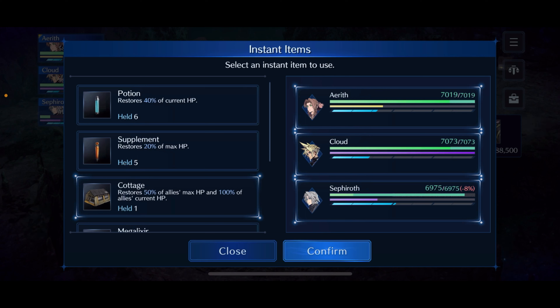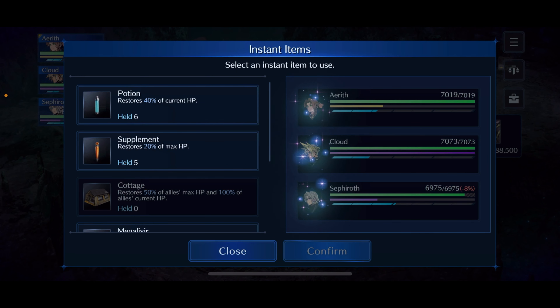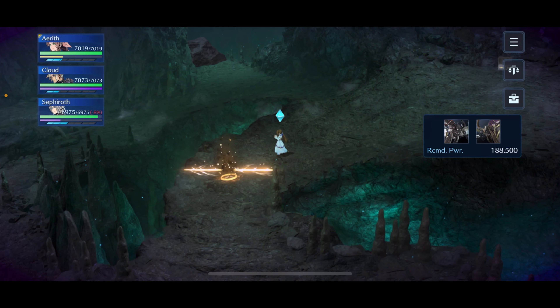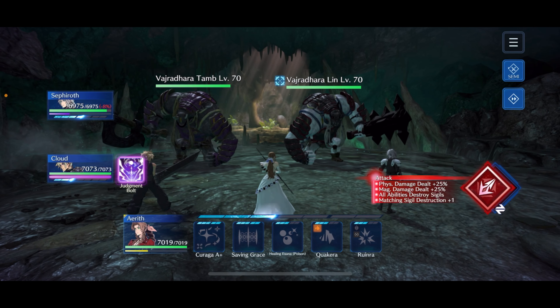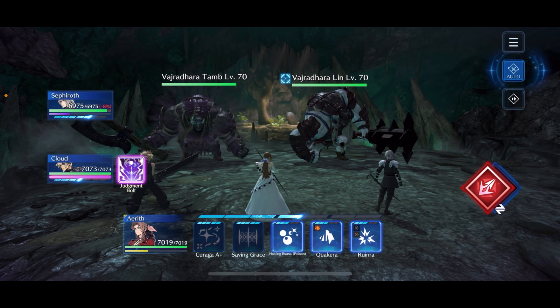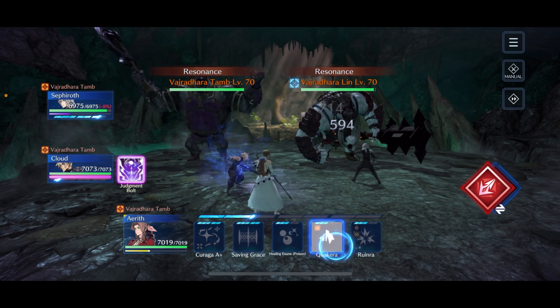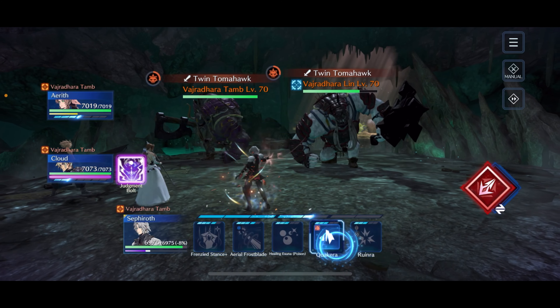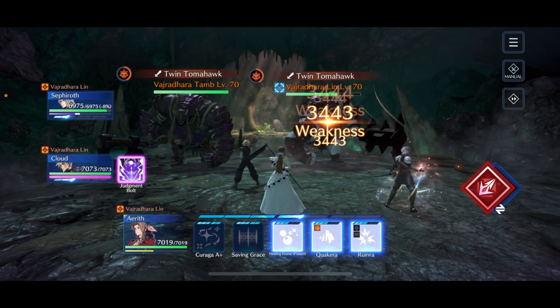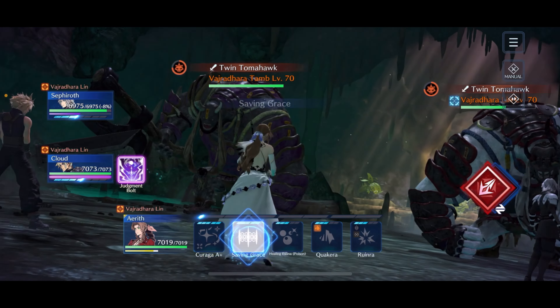For this trance ability I'll take earth potency +15% since we already have healing potency up 40%. After killing the Zetant Ratel, run back down to take out the first Vajradara. Let's check everyone's HP — Sephiroth took a major hit, so I'm going to use a Cottage to get everyone back up to full. That will prevent using the Megalixir. If you're pretty weakened after that fight you can use the Megalixir — I used it on my first run.